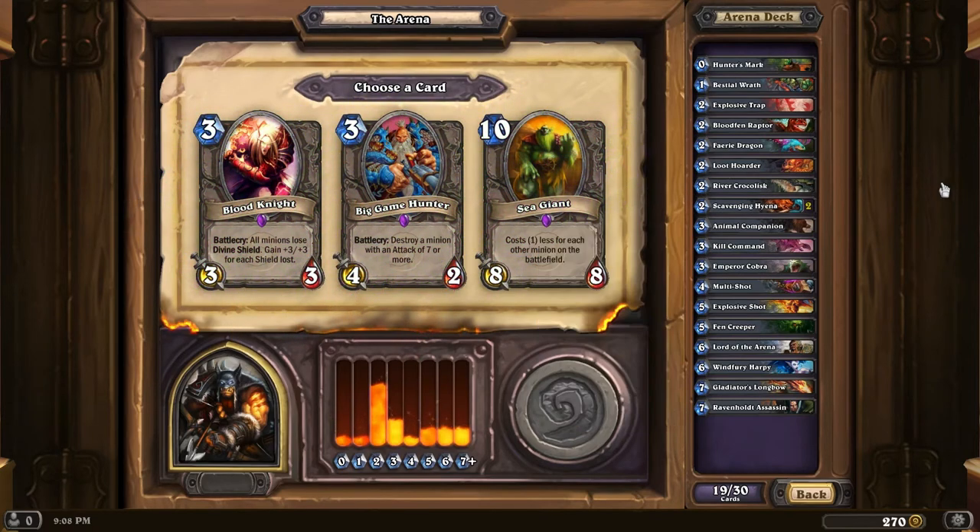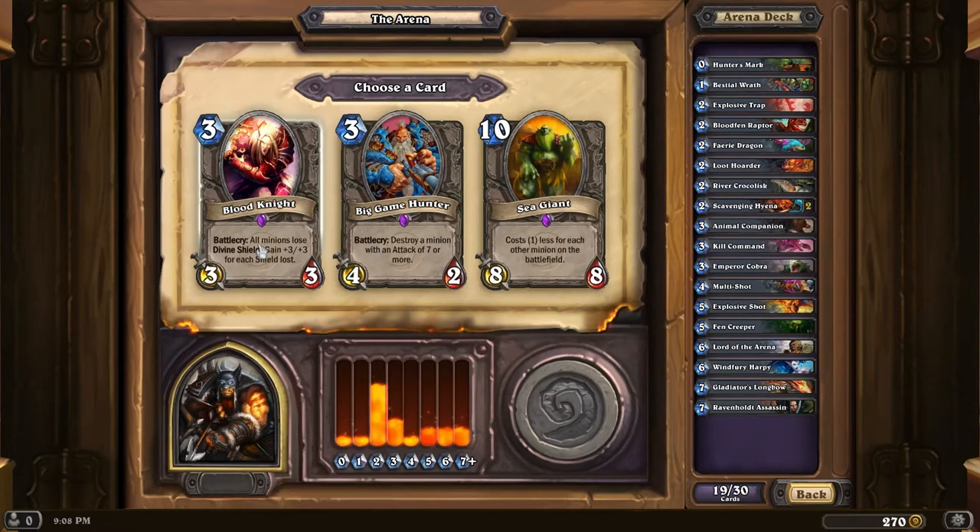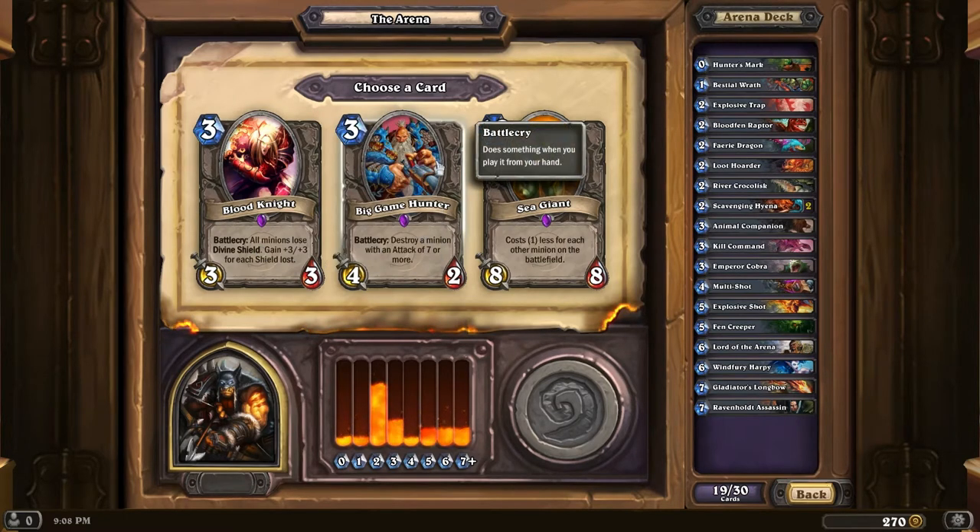I would like a low-level taunt to protect my 2 Hyenas and more beasts. Sea Giant costs one less for each other minion on the battlefield. Big Game Hunter - I think it's going to be Big Game Hunter or Blood Knight. Big Game Hunter is damn good, typically two-for-ones: if there is an enemy minion with an attack of seven or more on the battlefield, you can destroy something huge and have four damage left over. As much as the Blood Knight sounds awesome, I'm going to go with Big Game Hunter.